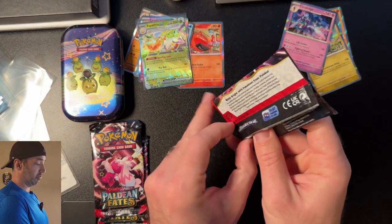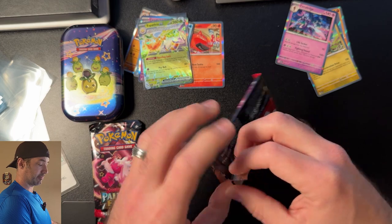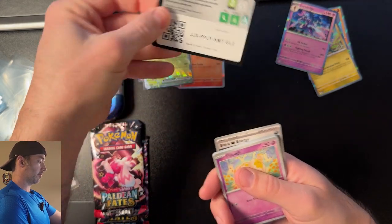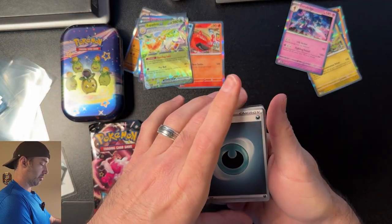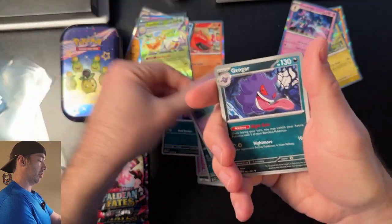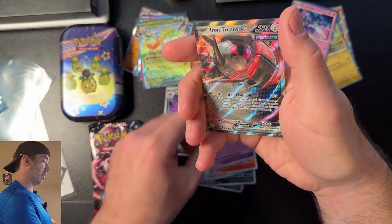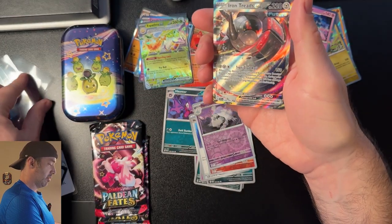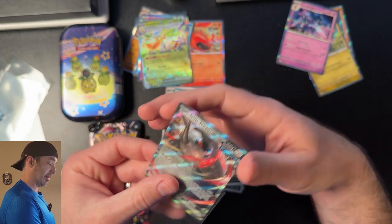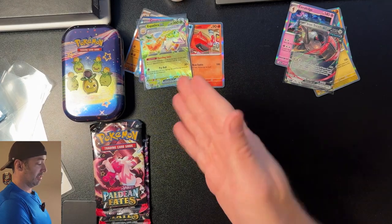But as we all know, last pack magic is real. We're on pack number four for the Booster Bundle. Still got a long ways to make up, but it can do it. Fado, Haunter, Natu, Wooper, Curlia, and Gengar, a Nest Ball, a Magmortar, a Houndstone, and an Iron Treads EX. That's a pretty cool card. At least we're getting some hits now out of the Bundle. But I'm still going to give the point to the Mini Tens that round.